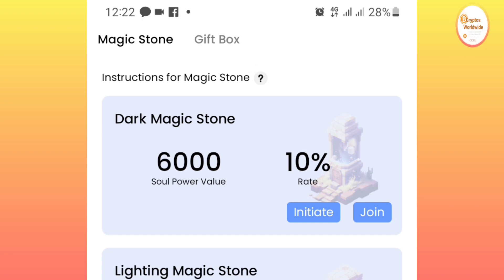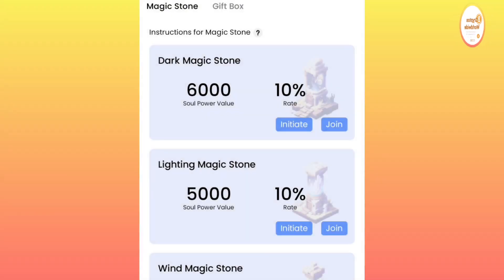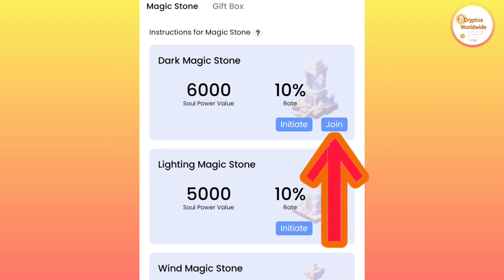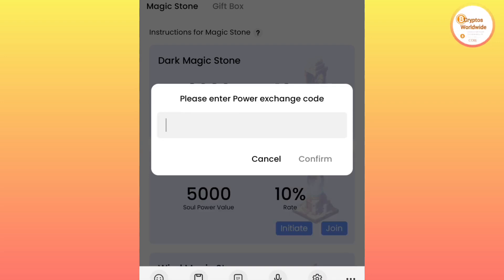This is how you participate in this service to boost your mining. On the dark magic stone we have two options: 'Initiate' and 'Join'. If you click on the Join option, a space is displayed that requests you to enter a code. Once you enter the code you confirm.